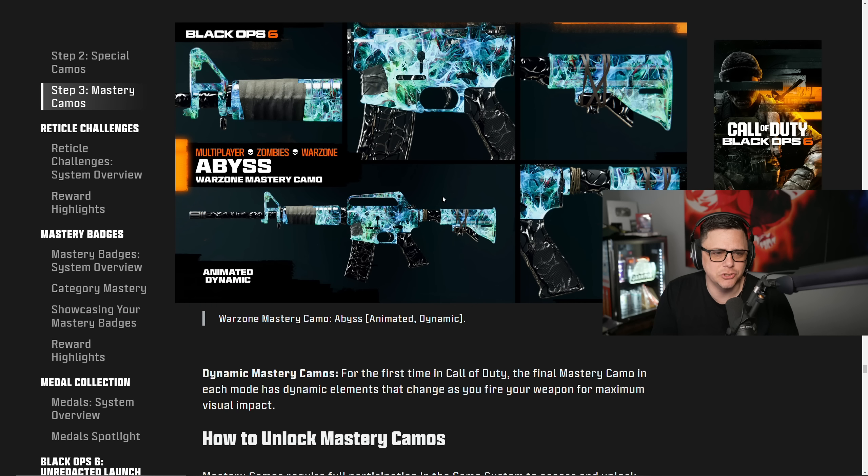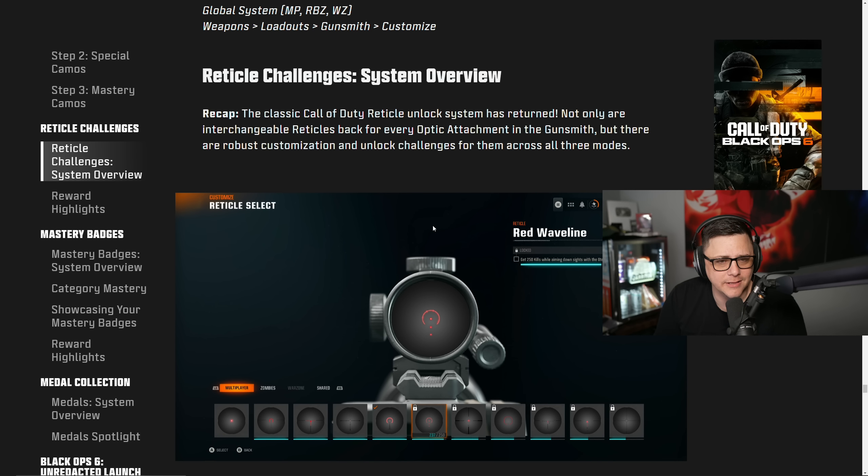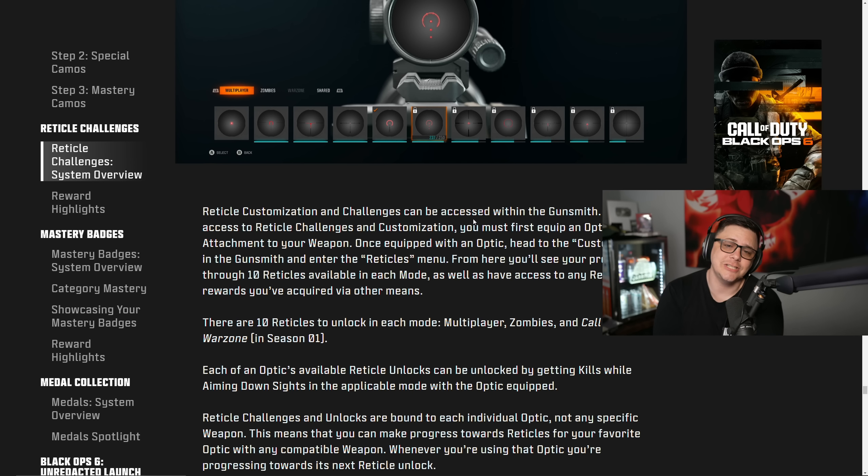Moving on to reticle challenges — a very welcome return that fans have wanted since Cold War, arguably at its best in Modern Warfare 2019. Reticle customization and challenges are accessed within the Gunsmith. You must first equip an optic attachment to your weapon, then head to the Customize tab in the Gunsmith to enter the reticle menu, where you'll see progress through 10 reticles available per mode.